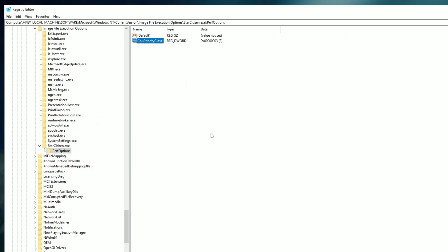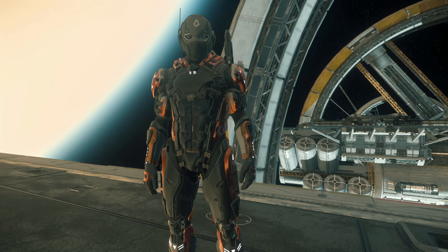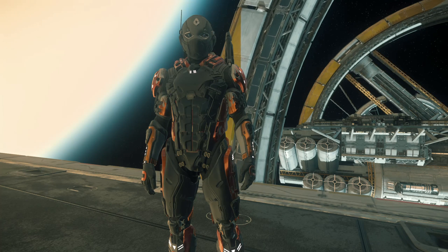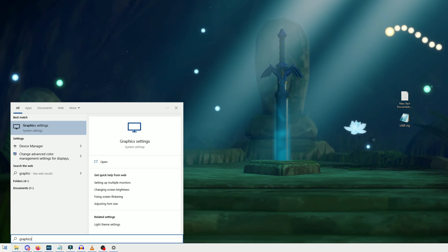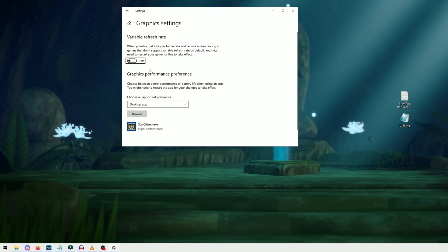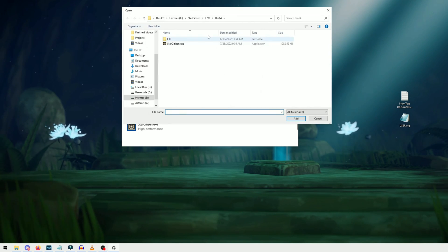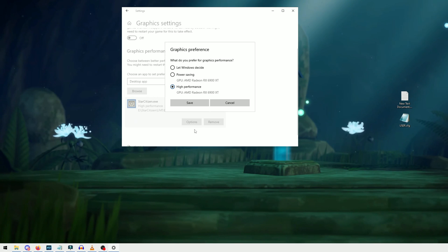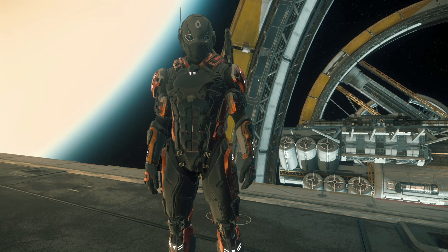Once we have renamed that file, we're going to double click it. Then under Value Data, change the value from 0 to 3, and make sure that our base is set to Hexadecimal. Then click OK and exit out of the registry editor. Now from here on out, whenever you run Star Citizen, your CPU will run it with a higher priority, which should prevent some crashes. These fixes together should add up to a noticeable gain in performance. If we go to our desktop, hit the Windows key and type in Graphics, then select Graphics Settings. Inside this window, you can disable variable refresh rate if it shows up. Under Graphics Performance Preference, change this to Desktop App, then find our Star Citizen executable inside the bin folder. Once added to the list, click it, select Options, select High Performance, and then save it. This will hopefully add some power to your GPU when you run the game next.